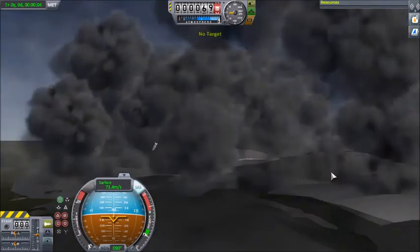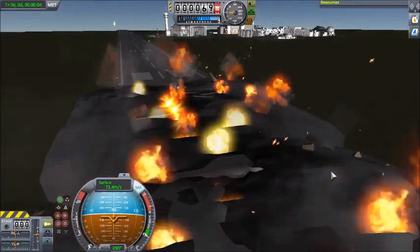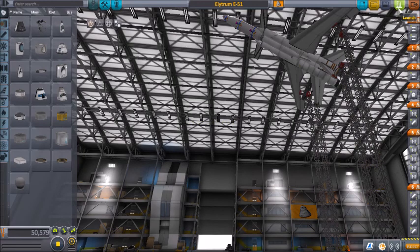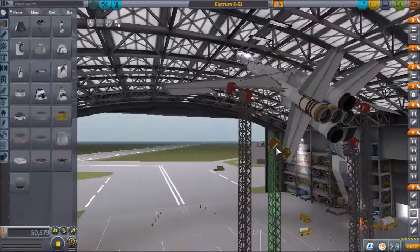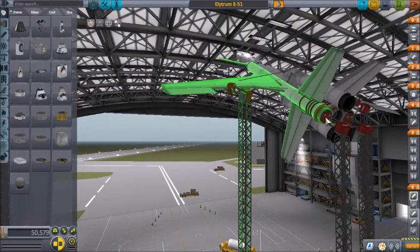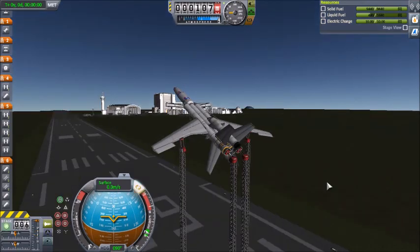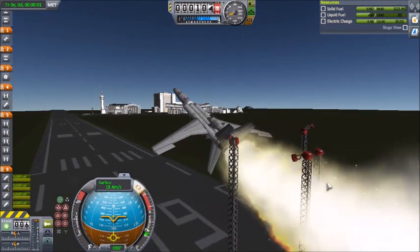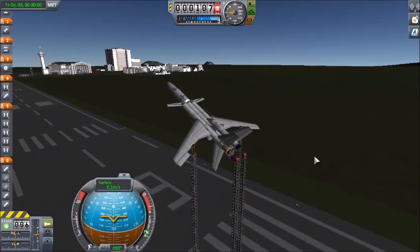Do we have liftoff? No! Give me more altitude and I think I should be able to launch. Okay, this is my last test. If this doesn't work, I'm gonna have to call it for today's video. 3, 2, 1, 0. Commit. Lift off. Please have liftoff. That's it — I ran out of time. I'm just gonna have to leave this vehicle for another video. Which means this is going to conclude this week's video. I hope you guys enjoyed. Thanks for watching. So long for now. India Alpha Bravo checking out. God bless.